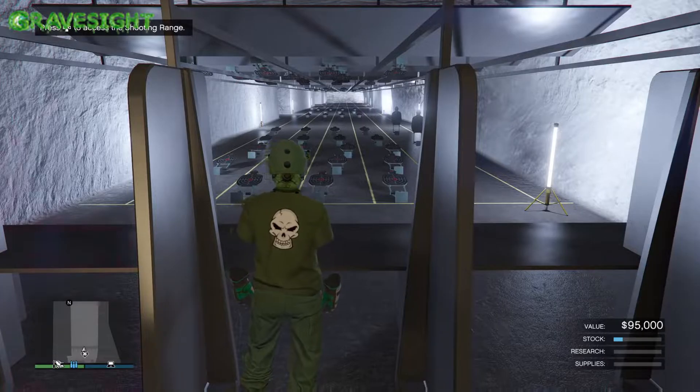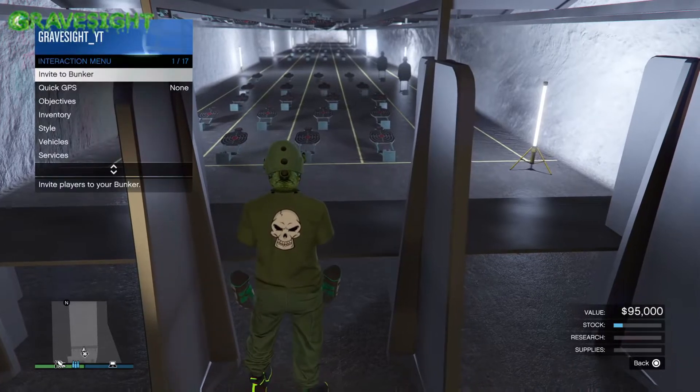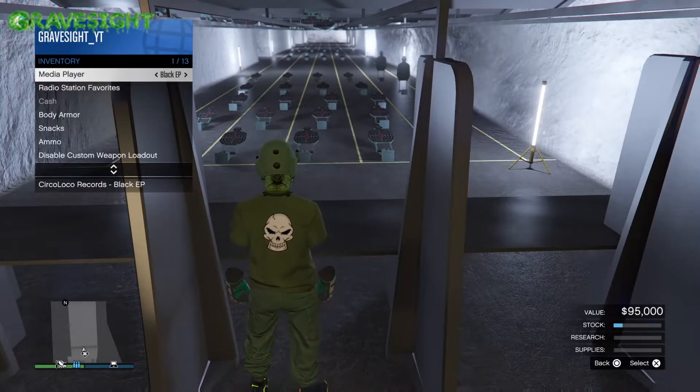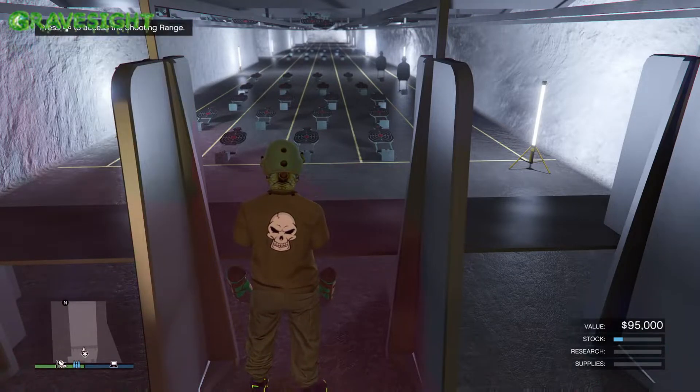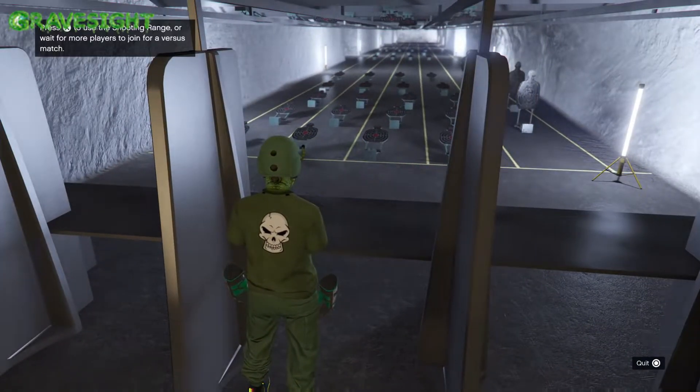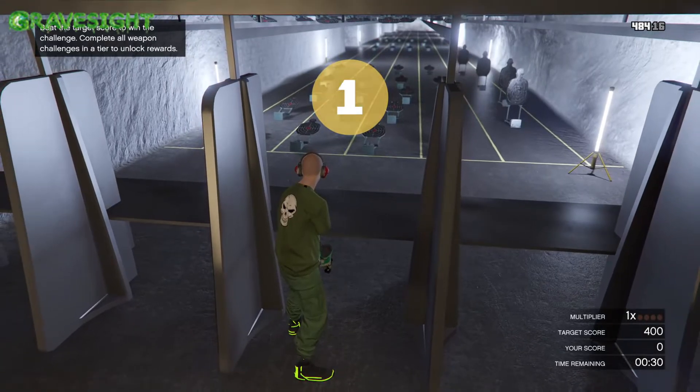Go up to this little board right here. Pop open your interaction menu, go into inventory, then go down and disable your custom loadout — press right on the d-pad — and go ahead and start up one of the gun challenges.